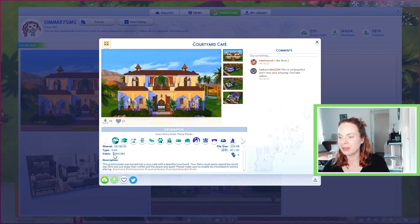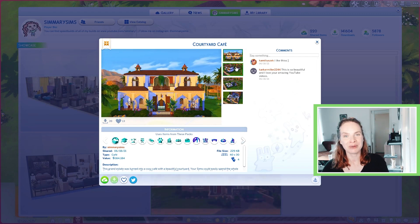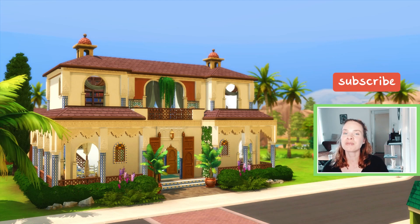This courtyard cafe is up on the gallery. It's really expensive but it doesn't matter since it's a community lot and you don't have to pay for it. I really hope you enjoyed this build — you can download it off the gallery, my username is SimmerySims. You can also follow me on Twitter and Instagram, same username — SimmerySims. If you're not subscribed already feel free to do so, and click the bell icon to be notified when I upload. Thank you so much for watching and I'll see you in my next video!